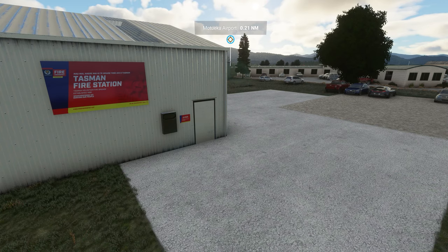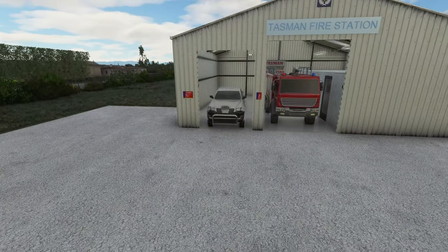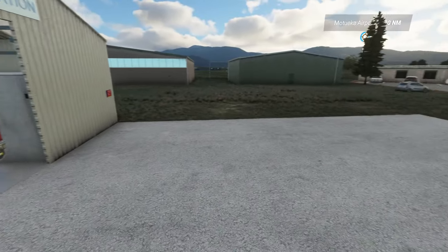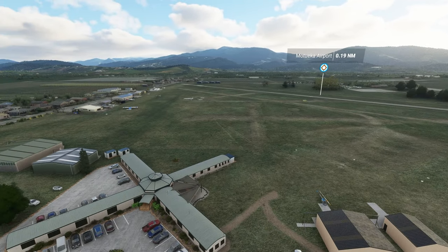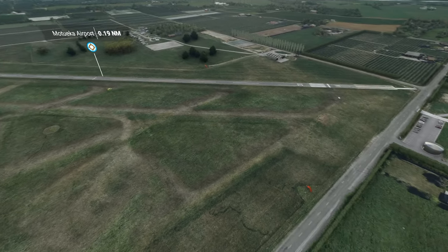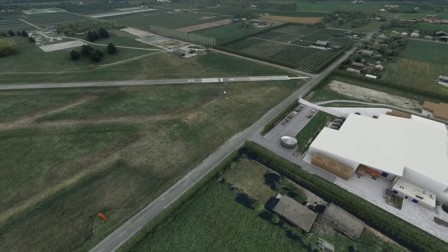Here we are at Motueka Airport everybody - NZMK. The Tasman Fire Station is right on the edges here with the actual signs, and you can see through the top of the clear plastic roof - there's the fire appliance sitting in there. Tasman Volunteer Rural Fire - the locals help out with any emergencies that might occur. Jumping over the top for an overview: we've got an asphalt runway running through the center of the airport with a few worn-in taxiways to the left hand side, and windsocks.